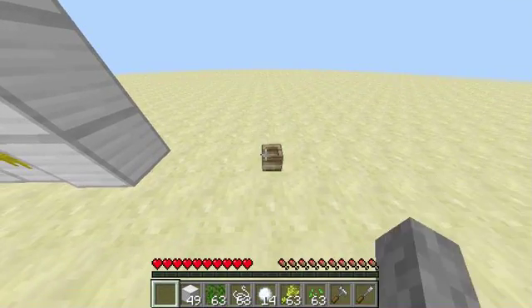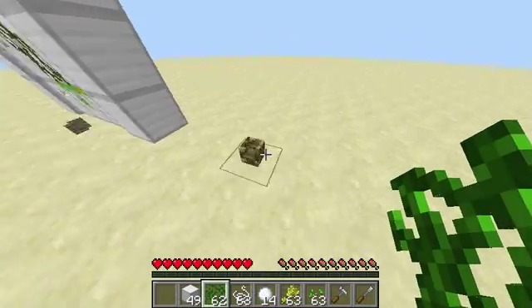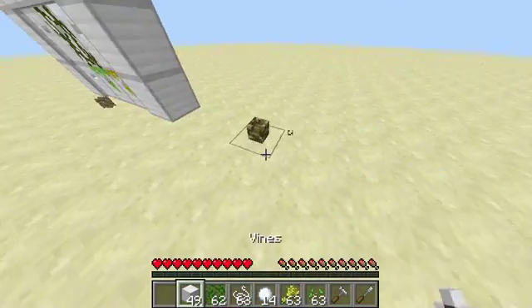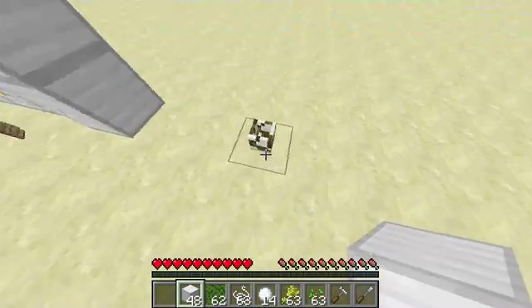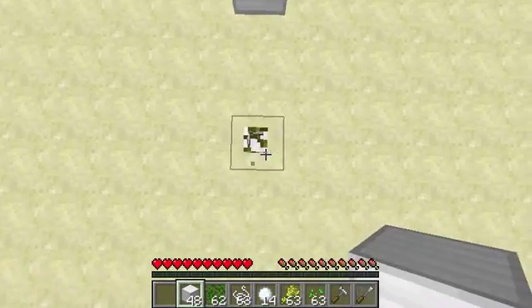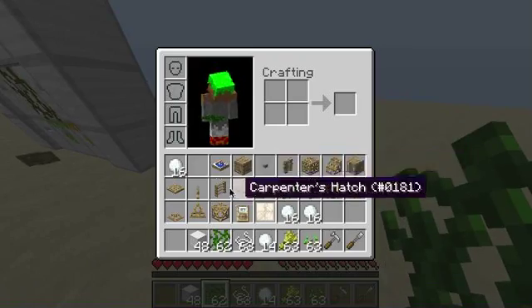Moving on to the flower pot — the flower pot works the same way. I can give it a little vine design, I can give it a cobweb design. I can make it look like an iron block, and you can actually see the vine design inside the flower pot, which is really cool.